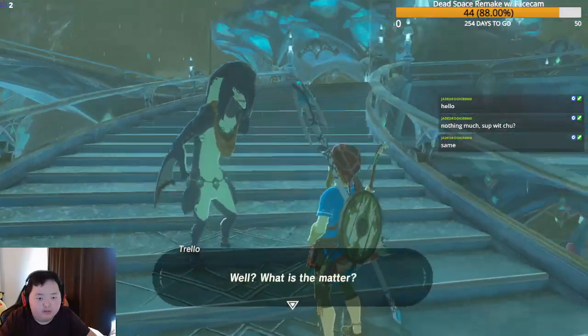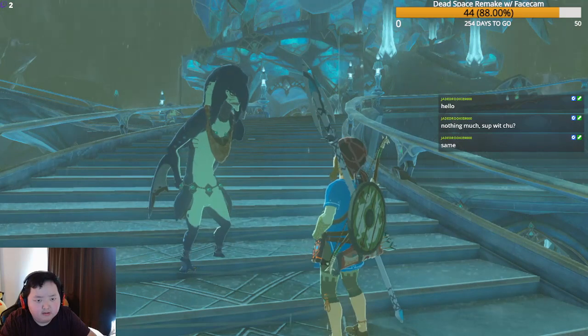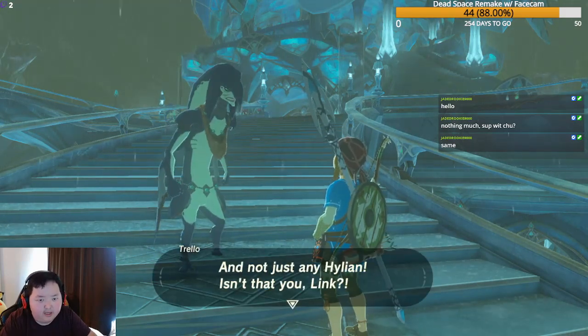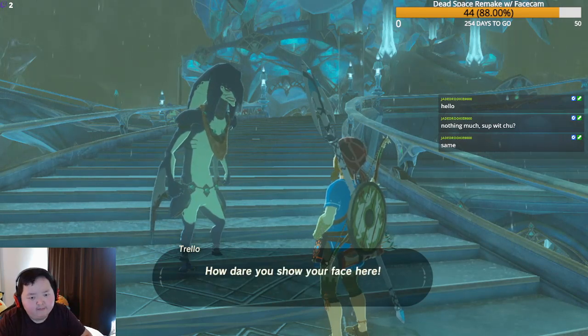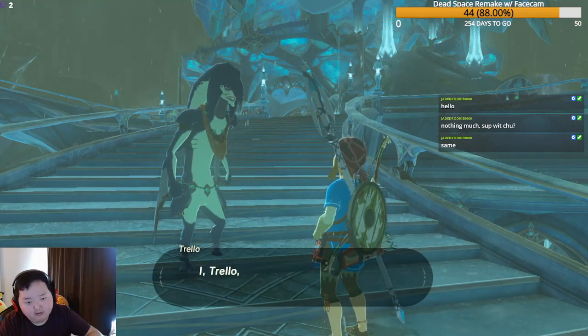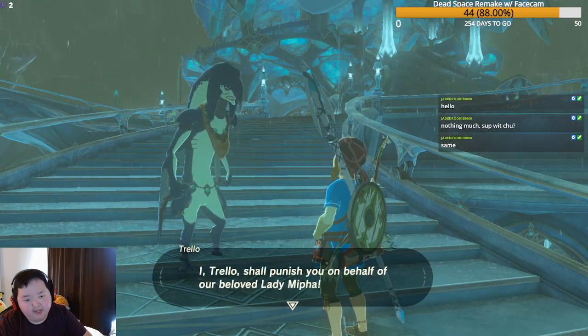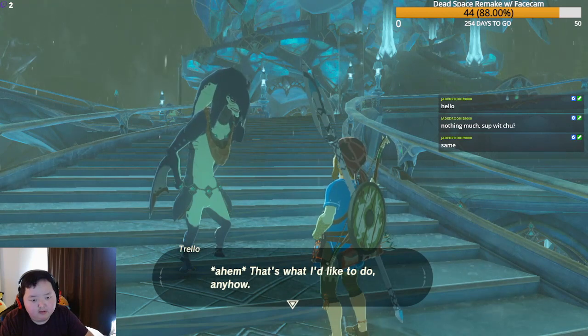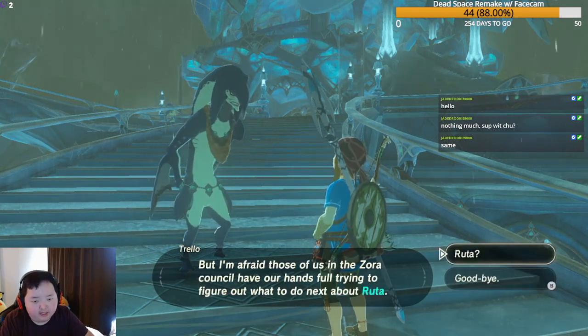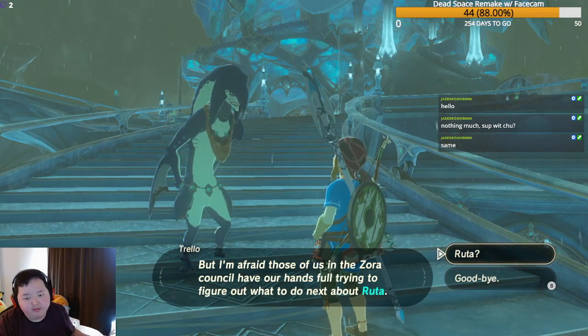An elder Zora named Trello recognizes Link and is furious — he wants to punish Link for what happened to Lady Mipha. However, the Zora Council's hands are full dealing with Ruta. He explains that Lady Mipha, the Zora Champion, piloted Divine Beast Vah Ruta to help defeat Calamity Ganon, and questions why it's now sending a plague of rain down on the domain.